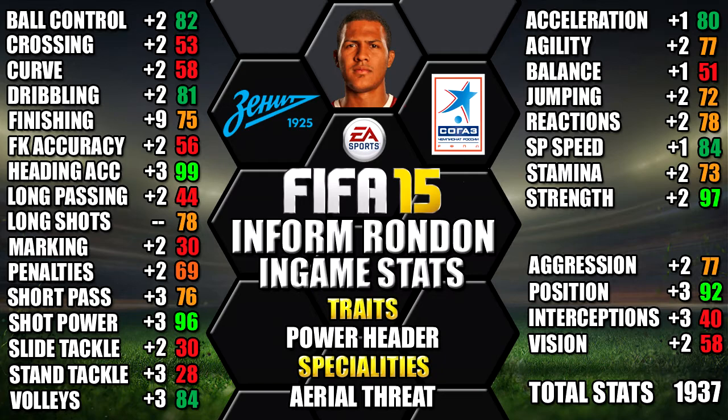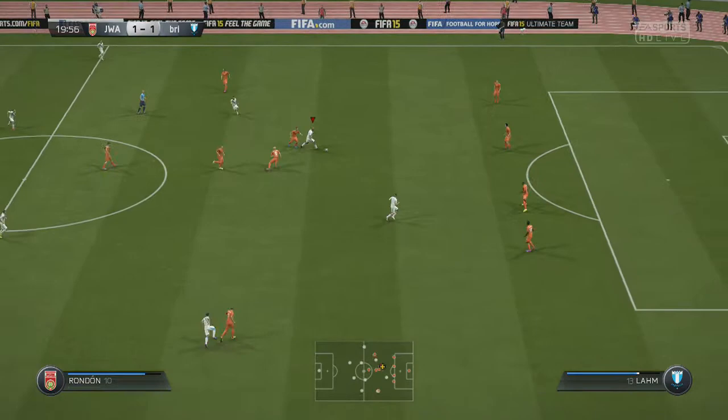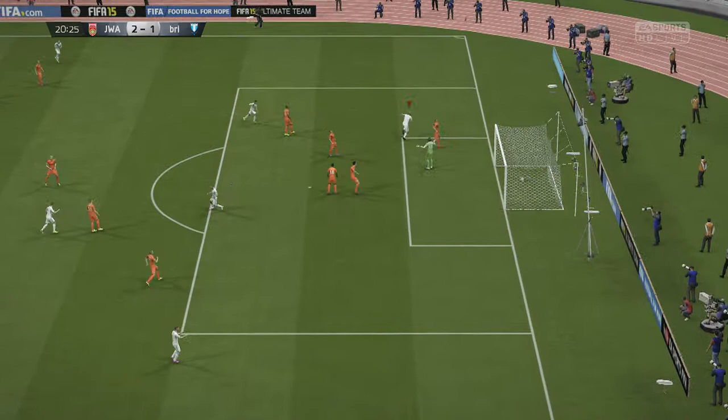So this is the team we were using second in form Rondon in — a 4-3-3 gold and silver Russian league team, with Rondon up top as striker. So now into the gameplay, so you can see how Rondon performed. I've got to say second in form Rondon is an absolute tank up top, 6 foot 2 tall with 97 strength, so he has the size and strength to cause some real damage up top.